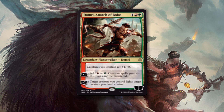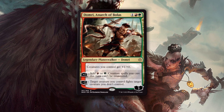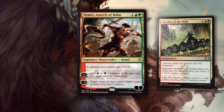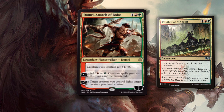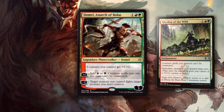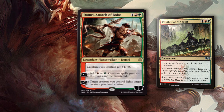Domri, Anarch of Bolas is 1 generic, 1 red, and 1 green for a 3-loyalty legendary planeswalker. Creatures you control get +1/+0. You can plus one and add red or green — creature spells you cast this turn can't be countered. You can also minus two and have a creature you control fight a creature you don't control. Domri is aggressively costed and comes with powerful abilities. Giving everything +1/+0 is pretty nice, but that plus one is why I'm here — it has the highest potential. This is going to compete in the same slot as Rhythm of the Wild, so it makes sense to compare the two. Both protect your creatures from being countered. Domri ramps and fights; Rhythm of the Wild gives non-token riot. You could do way worse than either. I think Domri is going to be a lot easier to deal with than Rhythm of the Wild — we're entering a planeswalker set and every deck will be dealing with planeswalkers somehow. Rhythm being an enchantment means it can't be attacked and destroyed by damage, but Domri can easily. They are both very good cards and worthy of standard play. Gruul players must be so happy, and this does let them cast Borborygmos a turn earlier — yeah, that's gross.